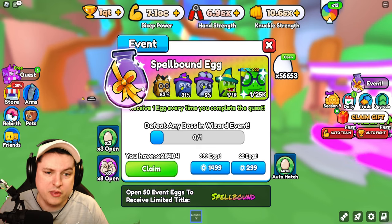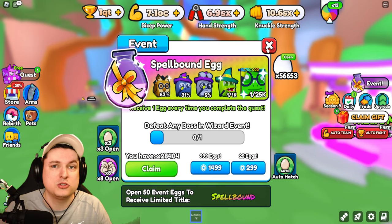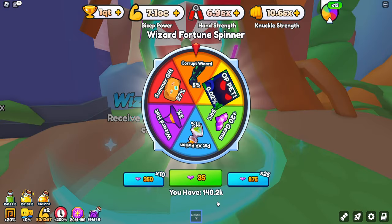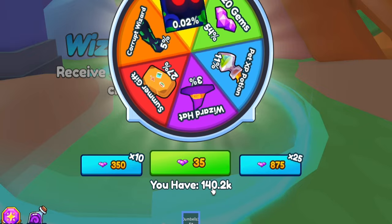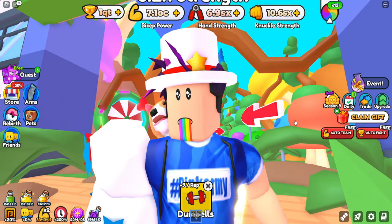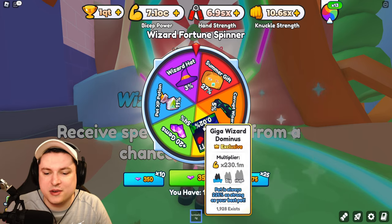I don't really know if I'm going to open these, but if you guys want me to open all these 28,000-plus eggs, let me know in the comment section down below. After doing a bunch of battles, we got ourselves 140,000 of the new Wizard Gems, which in total means 4,000 spins. Our goal is getting ourselves the Giga Wizard Dominus.